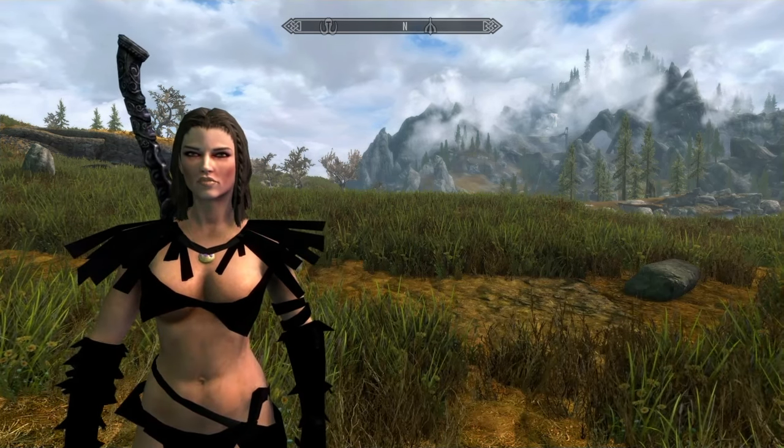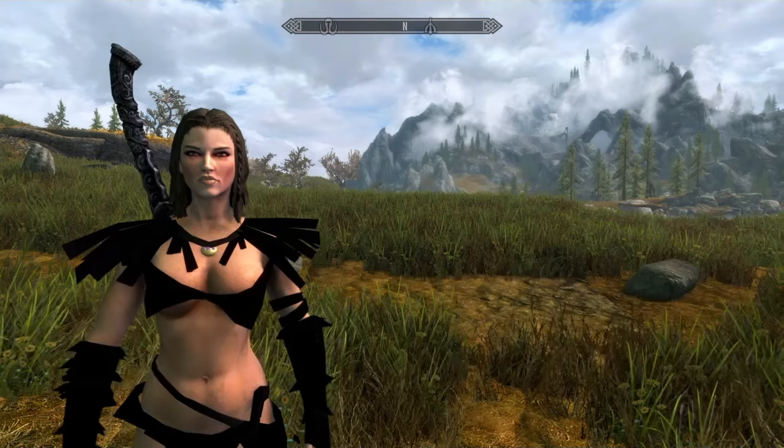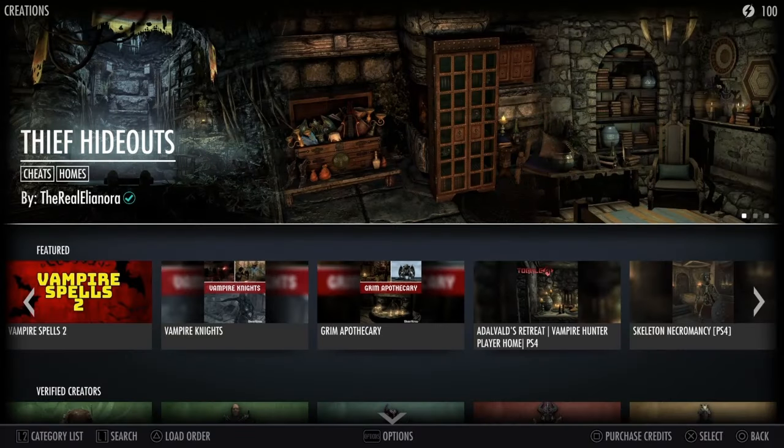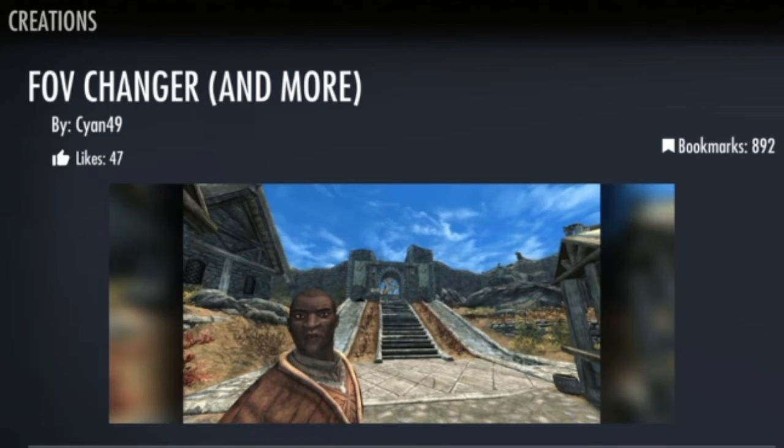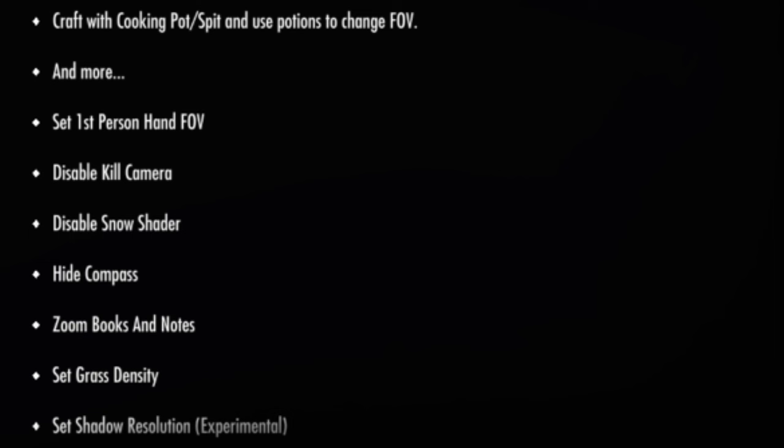Let's see how to find this mod. In order to find this mod you want to bring up the search function with L1 and then type FOVChanger into the search bar. It should be the first mod that comes up. The name of the mod is FOVChanger and more, by mod author cyan49, and the mod description reads: craft with cooking pot, spit, and use potions to change FOV and more.